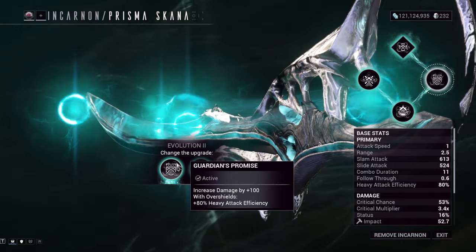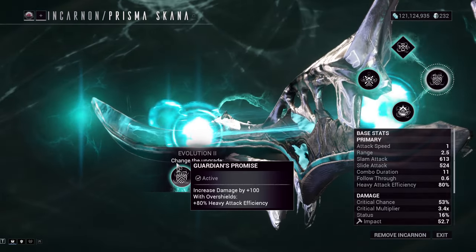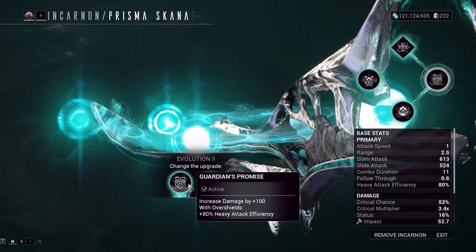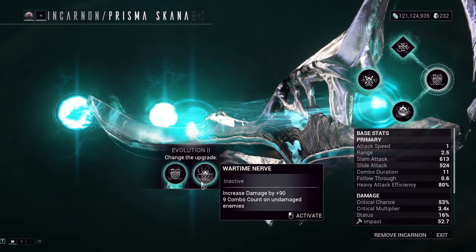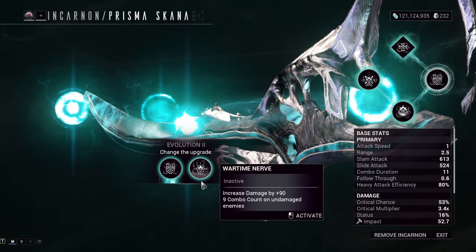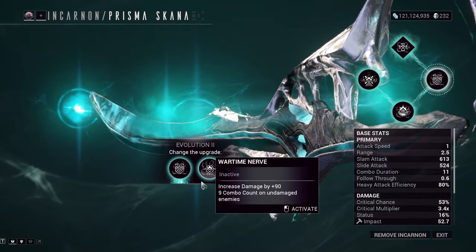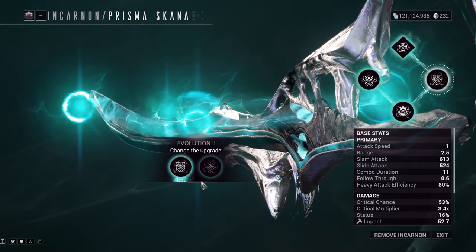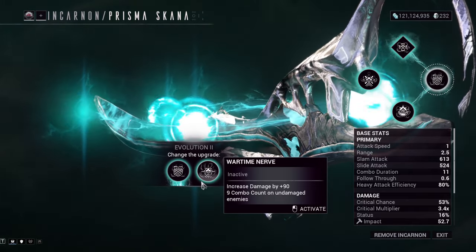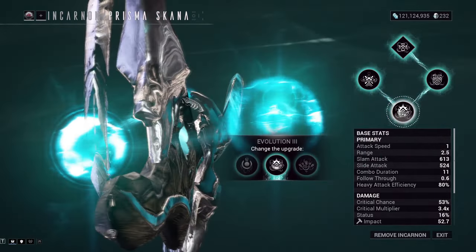For evolution two, I opted for Guardian's Promise, which increases your damage by 100% with overshields, and with overshields you'll have 80% plus heavy attack efficiency. I'm using Volt right now, so I have overshields 100% of the time. If you don't have a frame that can maintain overshields, Wartime Nerve might be better — it increases your damage by 90% and gives nine combo count on undamaged enemies, making it easier to build your combo meter. Though at high levels, enemies are usually already damaged anyway because of a primer.